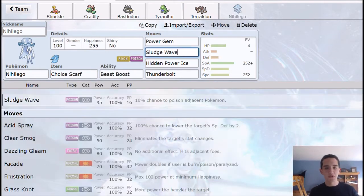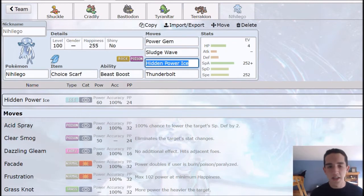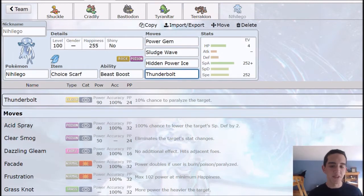Power Gem and Sludge Wave give you great coverage. I think you can run Sludge Bomb, but Sludge Wave does more damage. With this thing you just want to get as many kills as possible. HP Ice — every team needs at least one or two Ice-type moves. And Thunderbolt provides great full-team coverage with that.